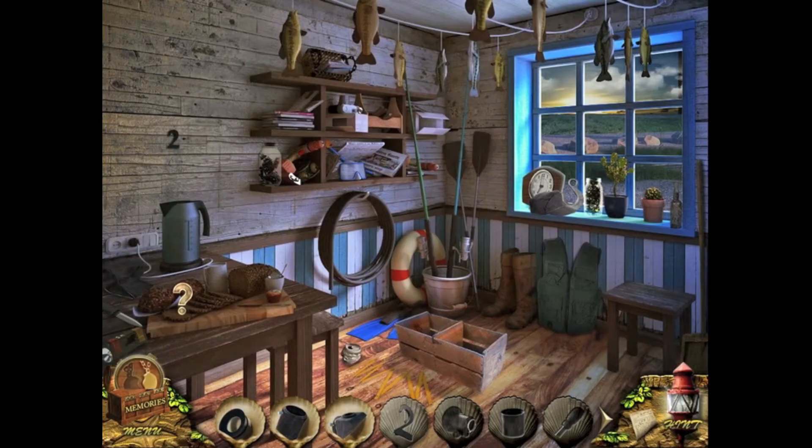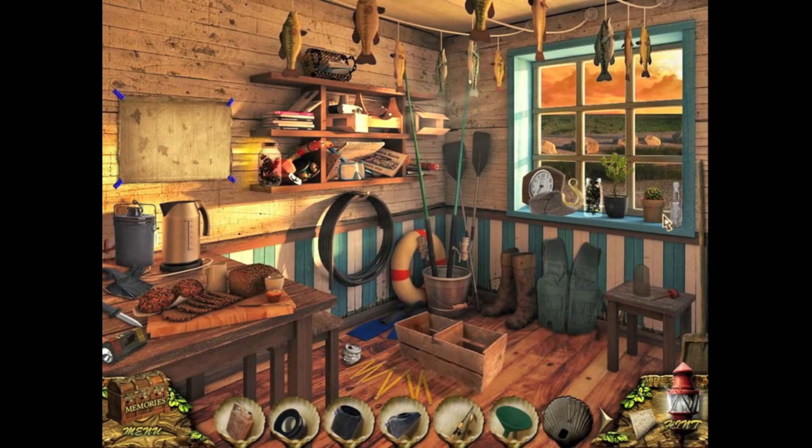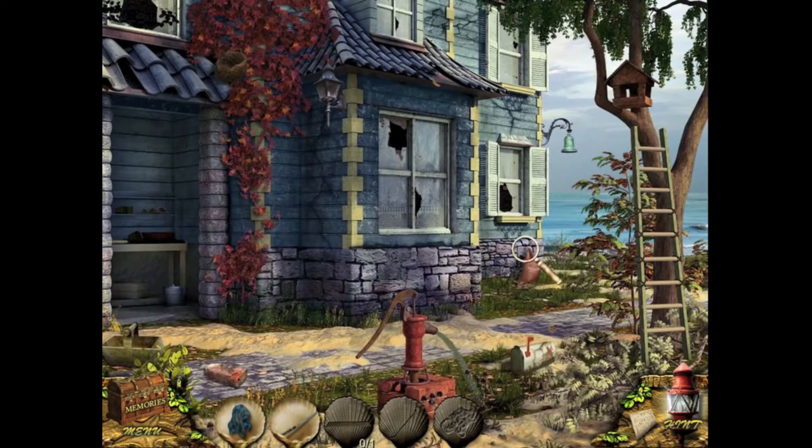One nice thing I discovered about the game's environment is that it actually got darker during the game, meaning the sunset got redder and the skies changed. Sometimes the animation is a bit jerky, and the water pump behind Sandy's cottage flows endlessly after one pump after you fix it. Trust me, real water pumps do not do this.